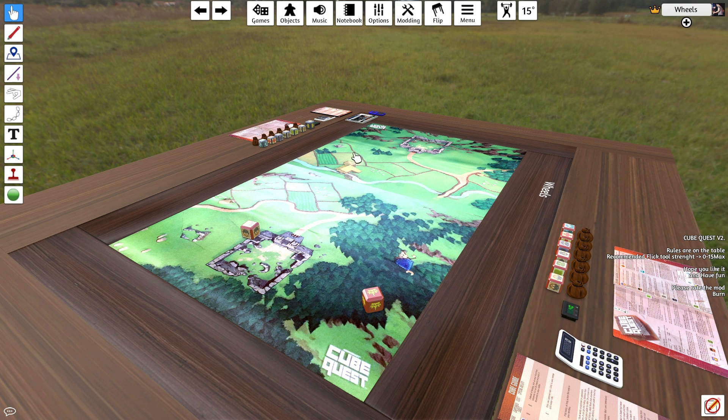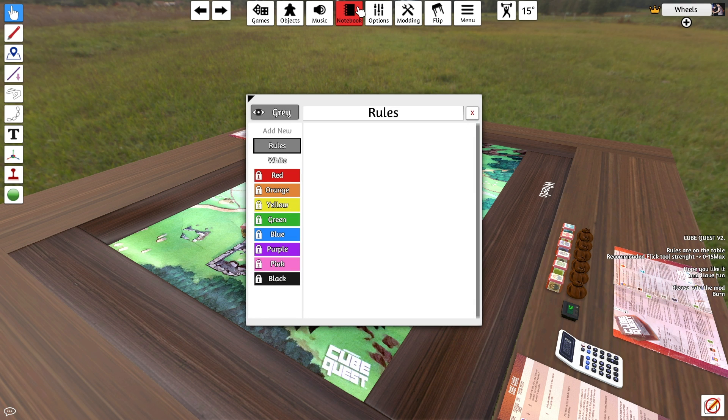At the top of your screen, the rather innocuous-looking notebook has some pretty useful functionality. It's a great place for storing rules, and if the modders haven't scanned the rulebook itself, they'll often copy the rules text into this part of the notebook. Underneath the rules section, there is a series of notebooks — some public and some locked to the relevant player — which can be used to keep a shared pool of notes, or some secret notes that are only visible to you alone.